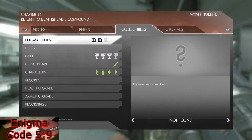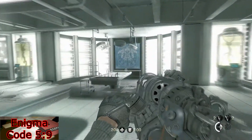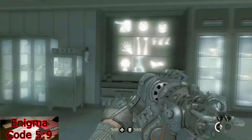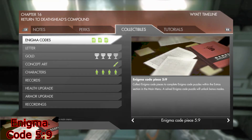For your next and final enigma code of the entire game, if you've been following along, once you've made it to the medical labs here shortly after the last room, make your way around to this wall of x-rays and on the table in front of them will be enigma code 5-9.